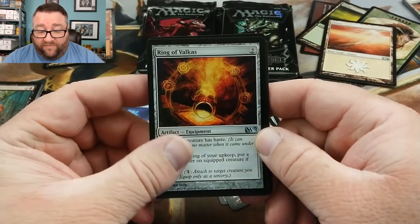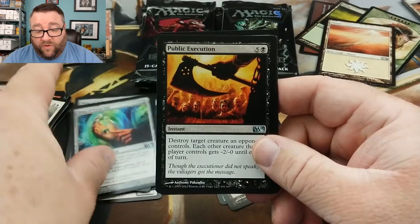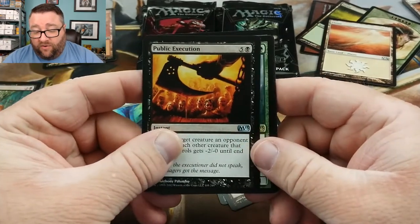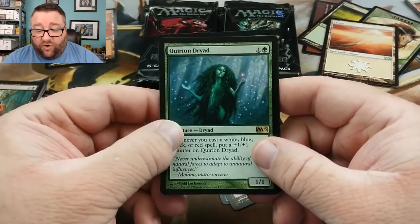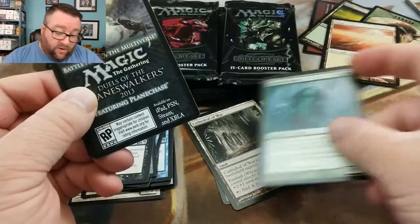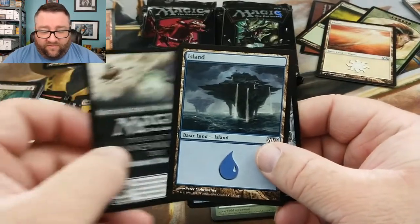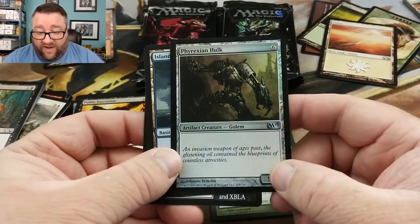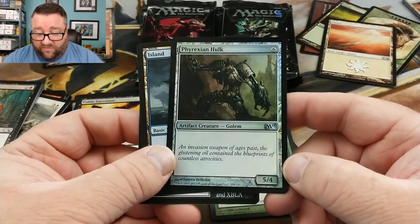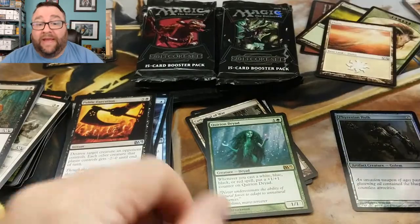We've got a Ring of Valkas, Ring of Evos Isle, Public Execution, and our rare is Quirion Druid. We've got another foil as well — a Phyrexian Hulk: 5/4/4/6. Meh, but it's a foil, we will take it.